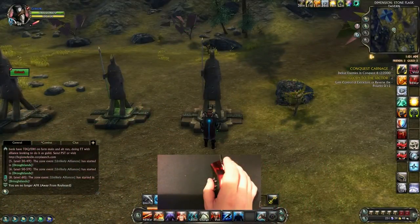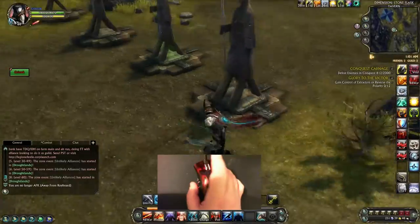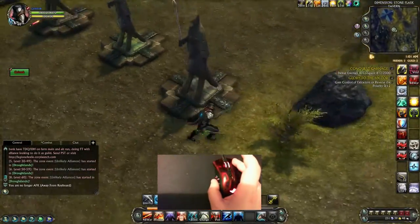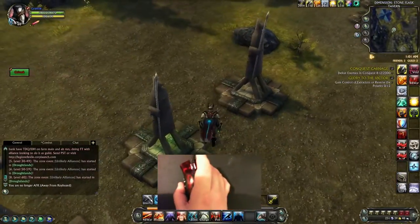This is how you circle strafe somebody. You hold down your right mouse button and then hit your A key on your keyboard, and it will allow you to run around your opponent while still targeting them and hitting them. Once you run out of room, whenever you are pressing your A button, go ahead and press your D button to go the opposite way.